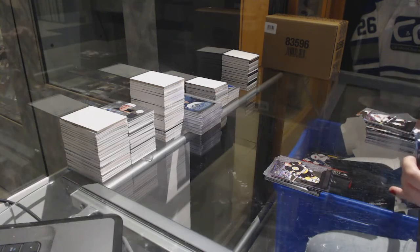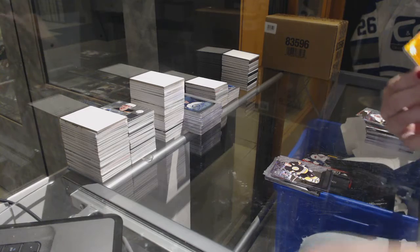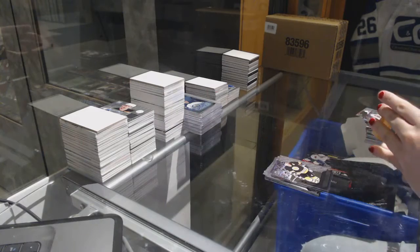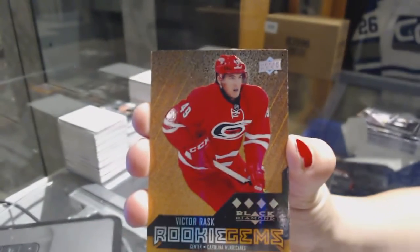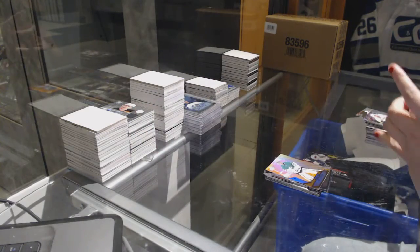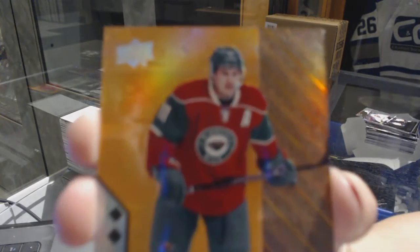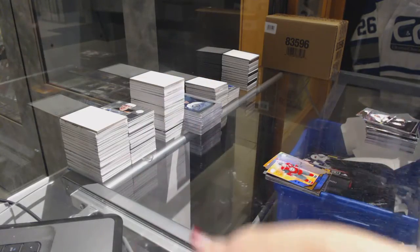Now let's see what's in your bonus pack. We've got a Single Diamond Orange of Kari Lehtonen. A Rookie Quad Diamond of Victor Rask. And a Double Diamond Orange of Zach Parise. There we go, a single Diamond also included in the bonus pack.